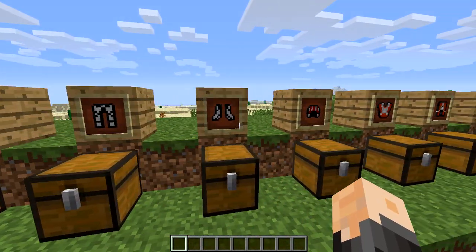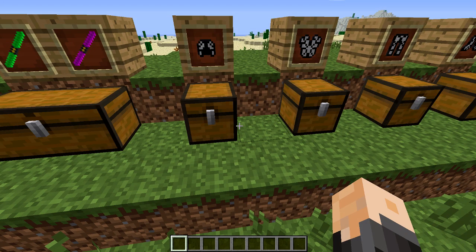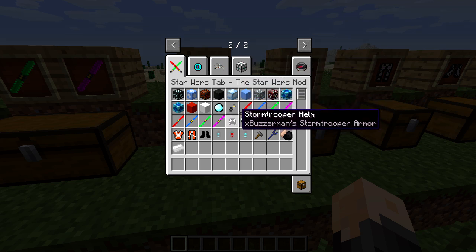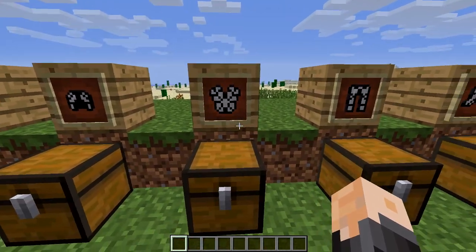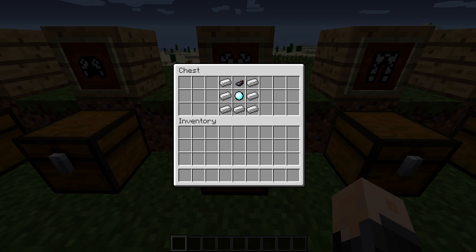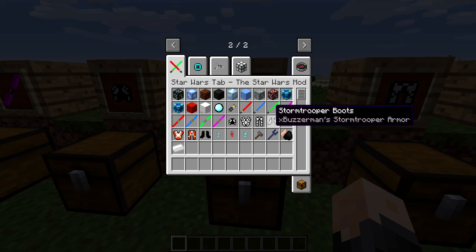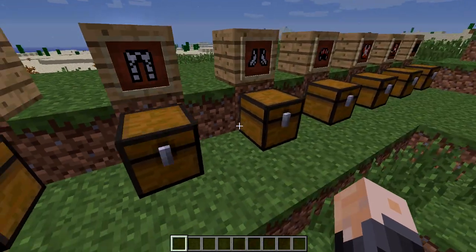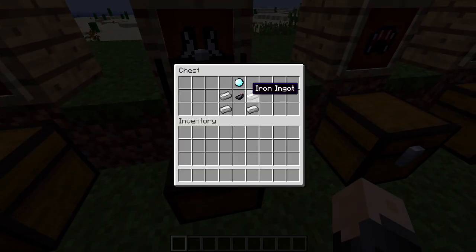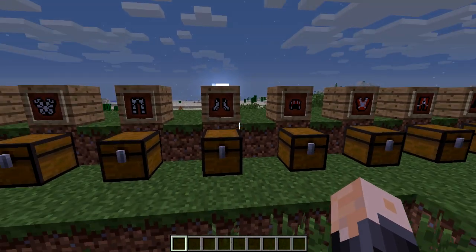The next thing we've got is all of our armor for our Stormtrooper. The Stormtrooper helmet takes one crystal, two iron ingots, and an ink sac. I'm going to show you the stats on this right here. They're a little bit better than most leggings and boots and stuff like that. They're pretty good in terms of damage, though they're more used for decorations. The next thing we've got is the chest plate, which is simply crafted like that. They actually call the pieces the helm, the plate, the leggings, and the boots. The leggings are crafted with the ink sac, the crystals, and all that, and that's how you make the boots. That's how you make your Stormtrooper set if you want to be on the Imperial side.